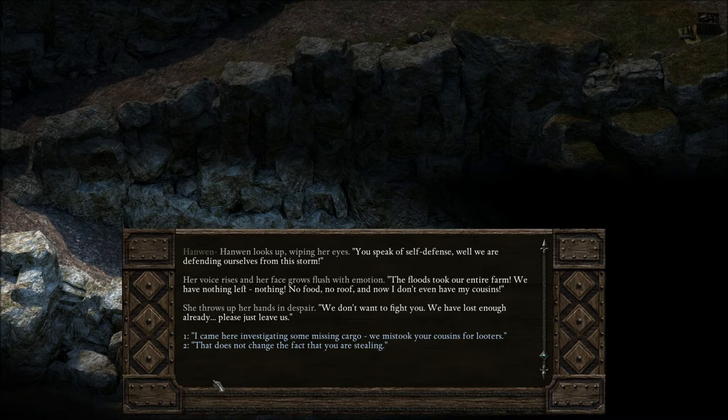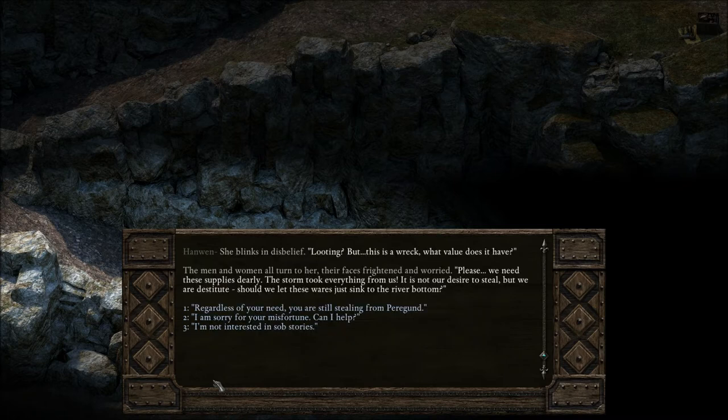'Please just leave us.' 'I came here investigating some missing cargo. We mistook your cousins for looters.' She blinks in disbelief. 'Looting? But this is a wreck. What value does it have?' The men and women all turn to her, their faces frightened and worried. 'Please, we need these supplies dearly. The storm took everything from us. It is not our desire to steal, but we are destitute. Should we let these wares just sink to the river bottom?'